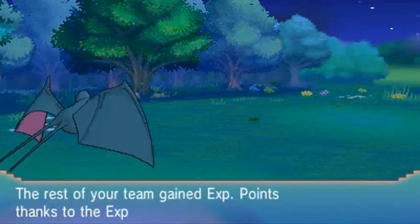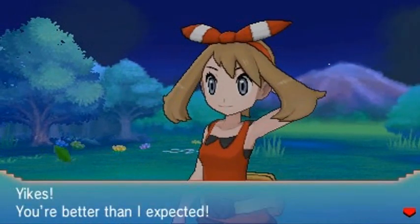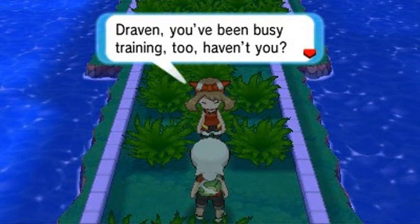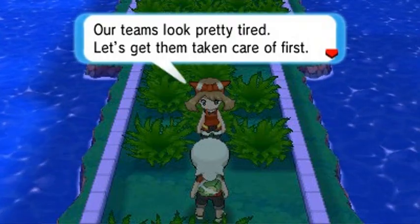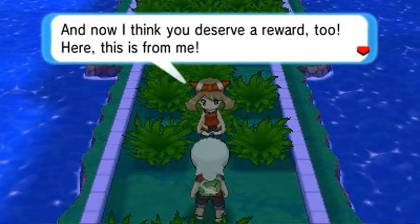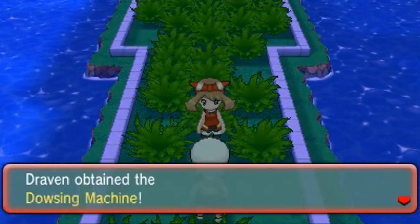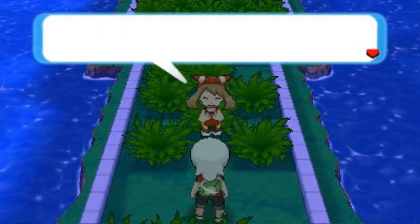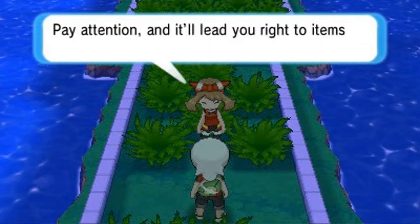May has been defeated - she says 'yikes, you're better than I expected.' We get ourselves 800 Pokédollars - that's good. 'Draven, you've been busy training too, haven't you? Let's get our teams taken care of first.' See, get yourself a woman like May - she heals your Pokémon even after kicking your ass a little. 'I think you deserve a reward too - here, this is from me.' And we get ourselves a Dowsing Machine, which will help us find hidden items!